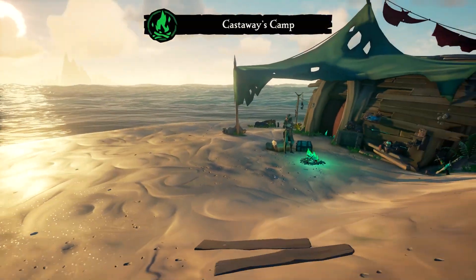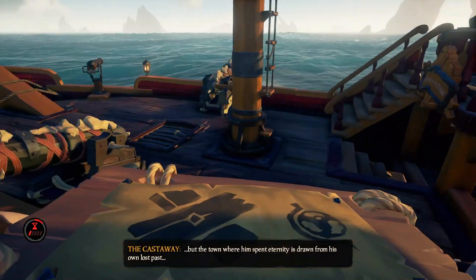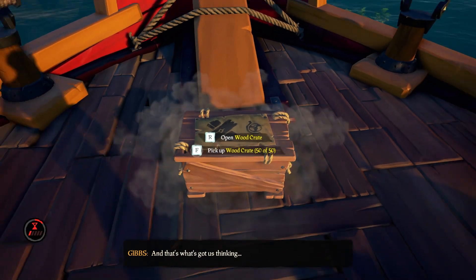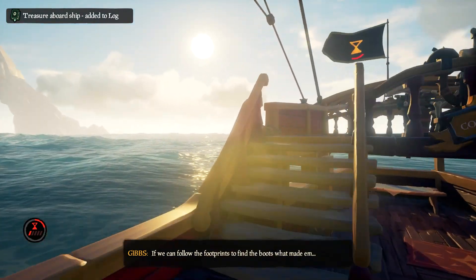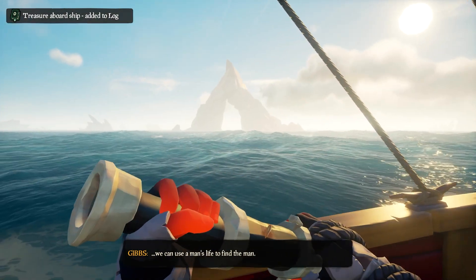Once you've started that you can go straight to your ship and we're going to be sailing towards a specific area. As a warning, any treasure you take with you will be left behind and will not come with you, but you can take supply crates and whatever's in the barrels in your ship with you.